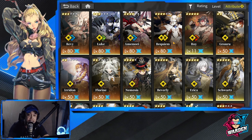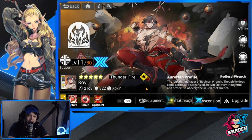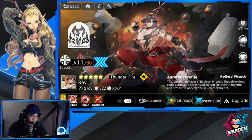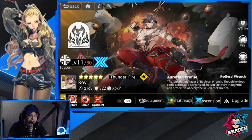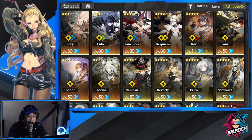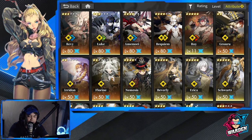I'm now trying to maximize Roy. I have him already at 5-star breakthrough, so he's going to be a fun Aurorian to have, especially for the healing. I'm going to feature him at max everything once he's at level 80, so watch out for that.